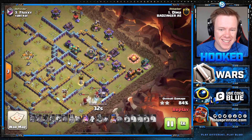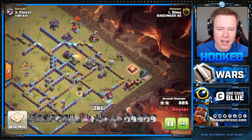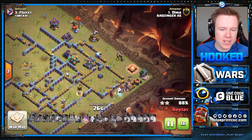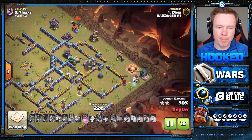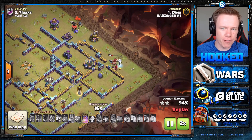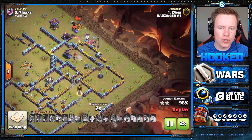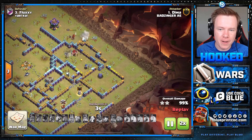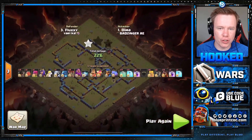Then you just spam E-Drags into the Town Hall. The best spell tower for this isn't an Invis Tower, because as I just said E-Drags counter it really hard. Or a Rage Tower — but still, you'd prefer the Invis spell tower. Definitely not the Poison Tower, though. You spam E-Drags into the Town Hall, use the King and Queen on one side, and essentially you just overrun the back end of the base with your Heroes.